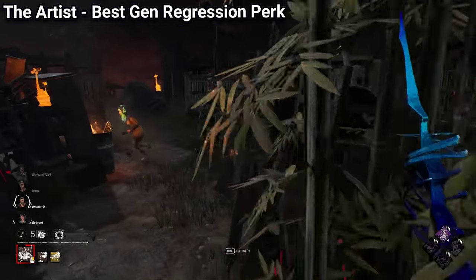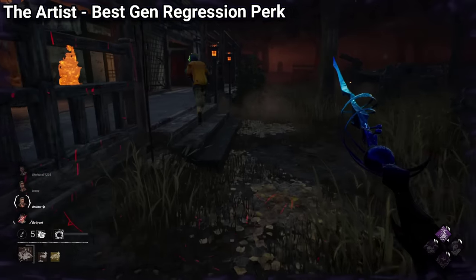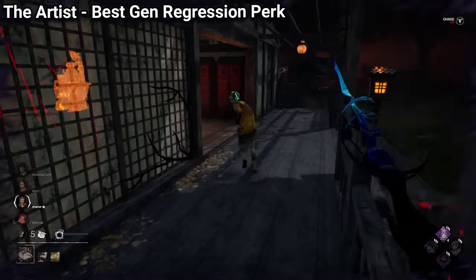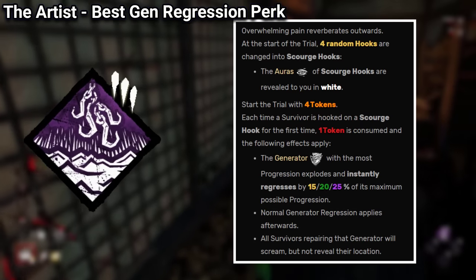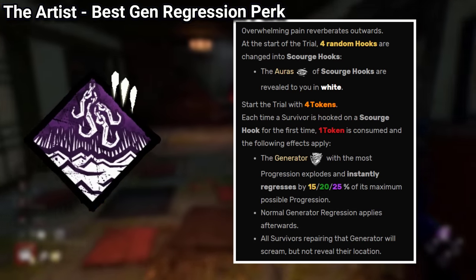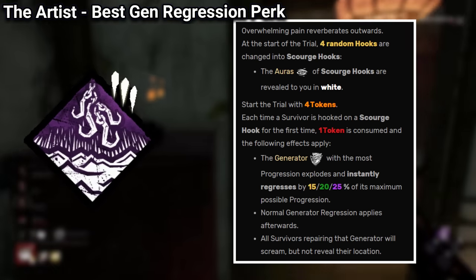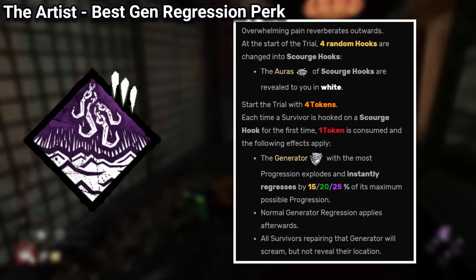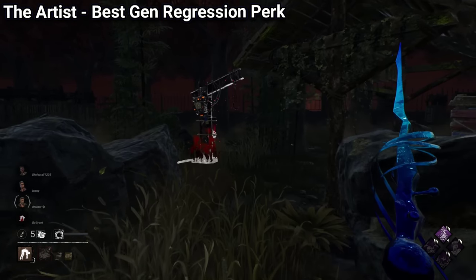Going back to the video, if we're talking purely on how strong the perks are individually, then the Artist wins by a landslide. Scorch Hook Pain Resonance is the strongest gen regression perk in the game, as it will remove 25% of the progress of the most repaired generator for each unique survivor you hook on a Scorch Hook, which are 4 special hooks that will replace normal hooks around the map.